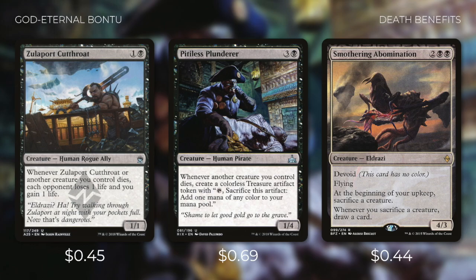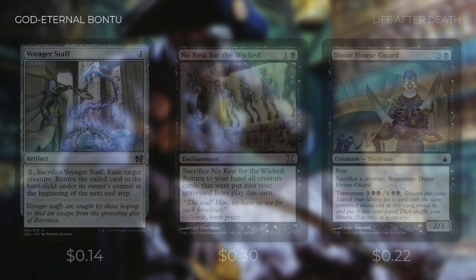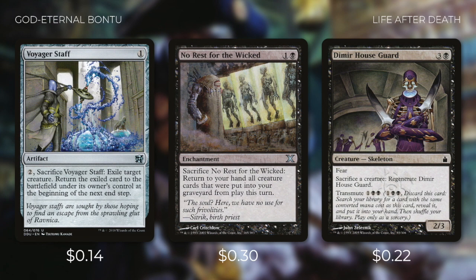Bantu can be a great engine but it's also a good idea to have some backup plans. So we're going to be running cards like Voyager Staff, No Rest for the Wicked, and Dimir Houseguard. Voyager Staff allows us to exile Bantu and bring her back so we can get her enter the battlefield trigger again. By sacrificing No Rest for the Wicked we can return to our hand all creature cards that were put into our graveyard from play this turn — even more effective when we can sacrifice Bantu as well. Bantu's sacrifice effect is good but we can't depend on repeating her effect, so like any aristocrat strategy we want a lot of free sacrifice outlets. God Eternal Bantu is definitely an interesting commander to build around but she could also be very effective in the 99.